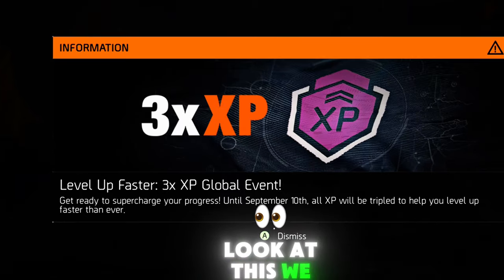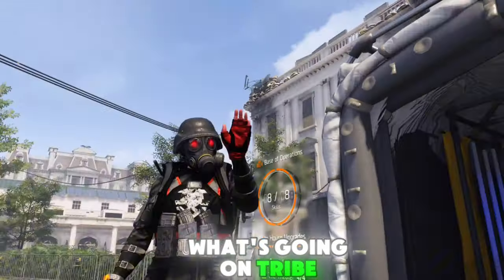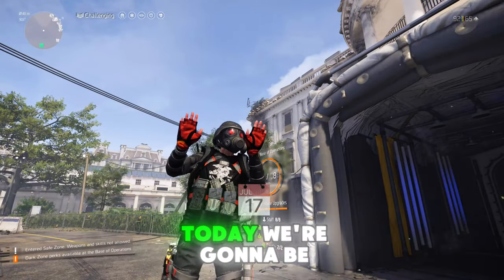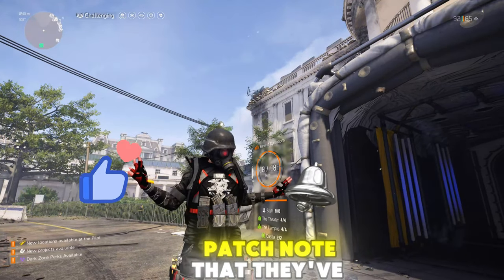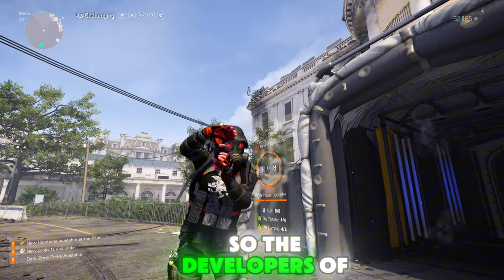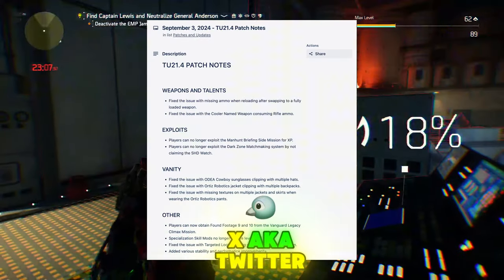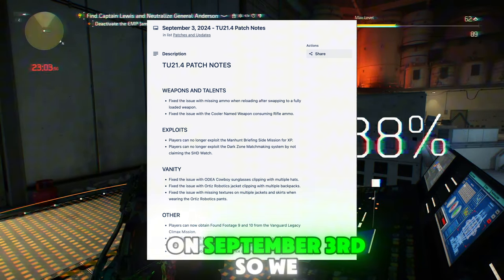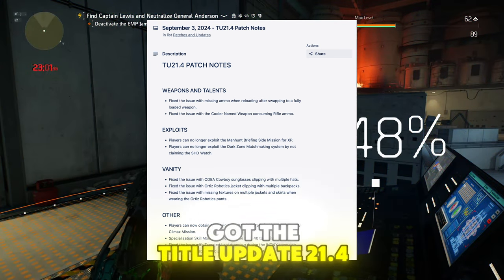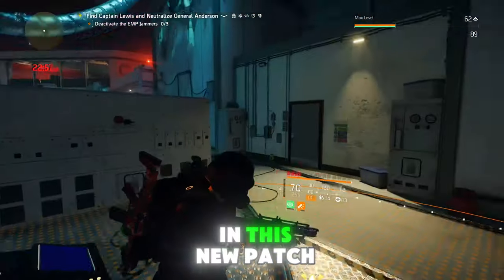What's going on, tribe? How are you guys doing today? We're going to be looking at the Division 2 — a new update and new patch notes that the developers have posted on X, formerly Twitter. These are the new patch notes for Title Update 21.4, released on September 3rd, which also includes the season finale.